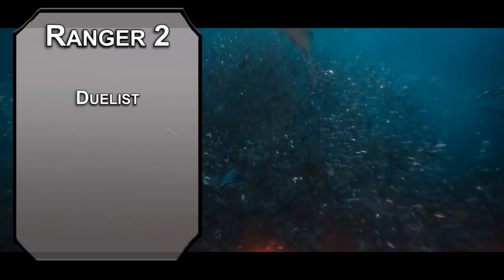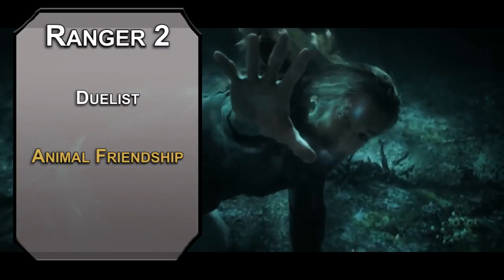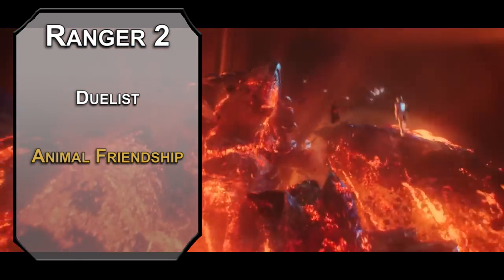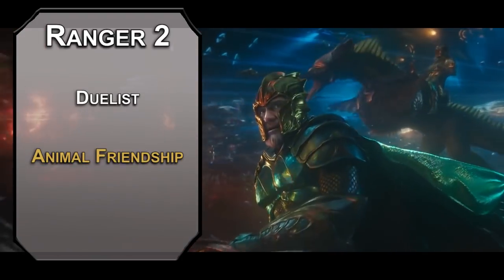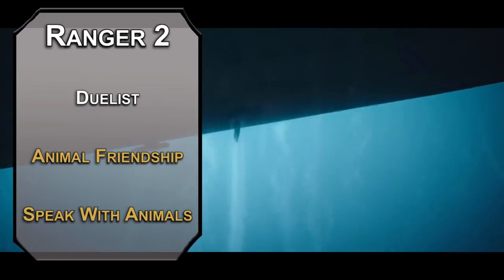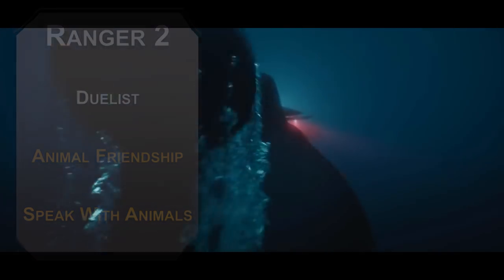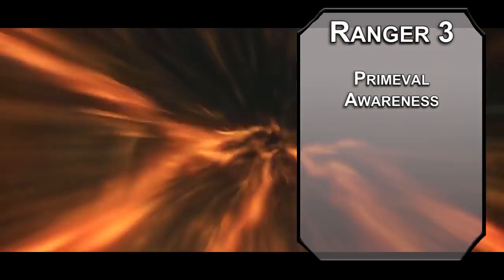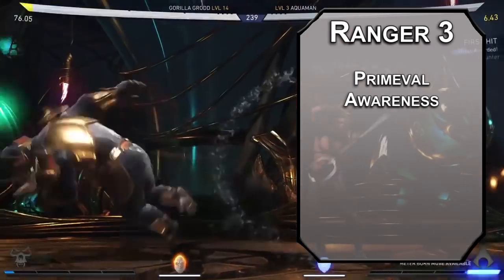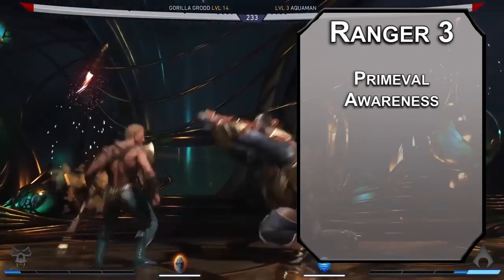You also get some spells at this level. Animal Friendship lets you charm an animal that fails a wisdom save of 8 plus your proficiency and your wisdom modifier, lasting up to 24 hours as long as one of your allies doesn't attack them. There's no challenge rating maximum on this, so giant sharks and whales will still be your buddy with a first level spell. There's also Speak with Animals, letting you speak with animals for 10 minutes — you can cast it as a ritual by spending 10 minutes, so you don't have to use a spell slot. Third level rangers get Primeval Awareness, letting you communicate simple ideas with beasts and figure out how to keep them calm. You can also spend a minute to figure out how many of your favorite enemy are within a 5-mile radius and if they're moving in any direction.